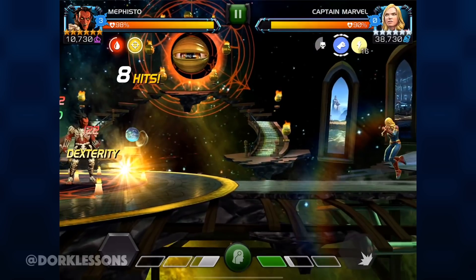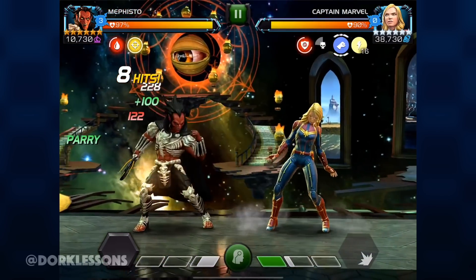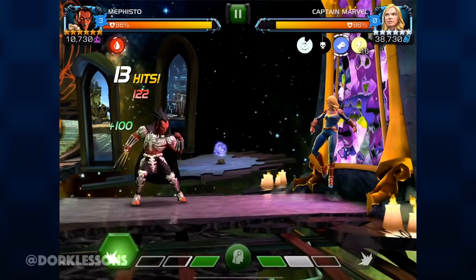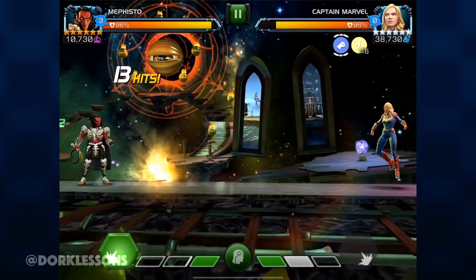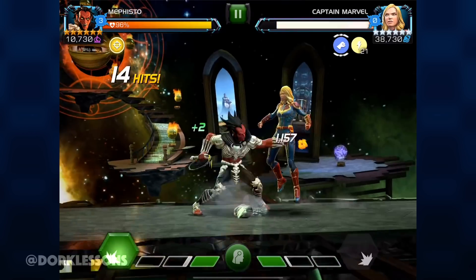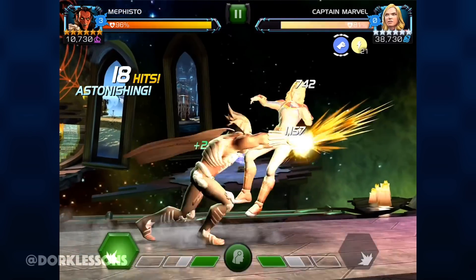This is a 6-star rank 1 25, basically a rank 4 55 5-star, and he's doing the work. My strategy here is to keep her away from the SP2 — it's a little easier to dex the SP1, and so that's what I'm going to be using for the whole match.